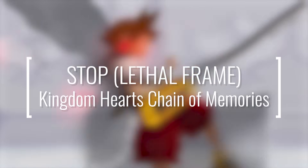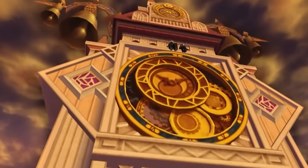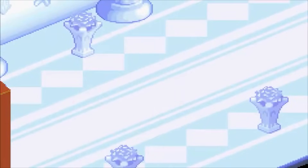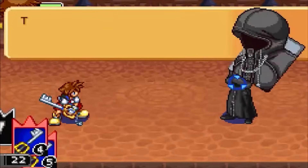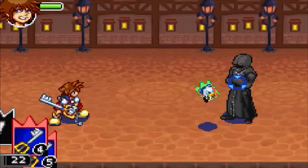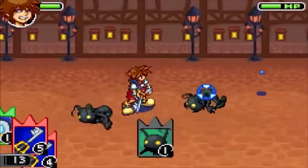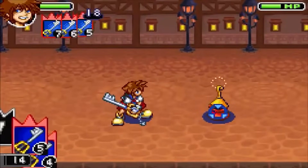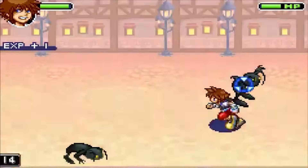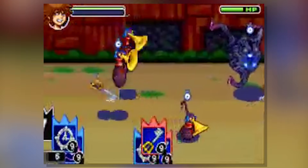Chain of Memories was considered to be an original bridge game between Kingdom Hearts 1 and 2, and although this mantle was taken up later by 358/2 Days upon release, Chain of Memories was still the game that provided players a formal introduction to Organization XIII. It also introduced a card-based combat system that differed from the more action-heavy combat in both Kingdom Hearts 1 and 2, meaning all actions, like performing basic attacks or casting a specific spell, required a card to perform. The Stop spell was involved in a total of nine different sequences, with some of them being amongst the most powerful in the game.